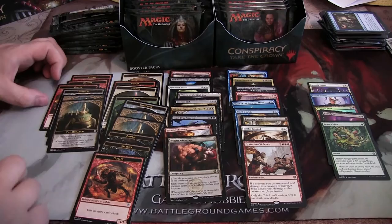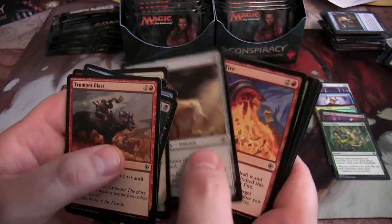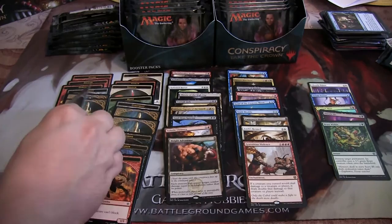The whole Monarch mechanic would be interesting in EDH. Let's see what we've got over here: Merciless Asp, Juniper Order Ranger, Spectral Grasp, and Spitting Slime. A Construct token. I have a Horn of Greed and a Monarch.